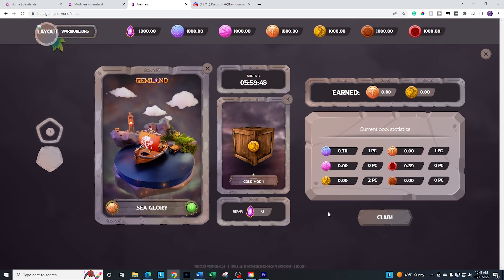You basically send your ship out every six hours and you get some additional resources depending on what's in the current pool. Because there's zero in the current pool, if I was smart I probably would have gone with a different modifier. What I would suggest — if you have three different types of mods like I do — take a look at what's in the pool so you can go ahead and earn from that. I didn't look at that and there's zero in the pool, so I earned nothing from it. Keep an eye on that.